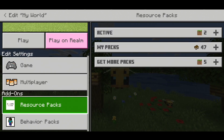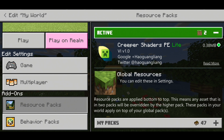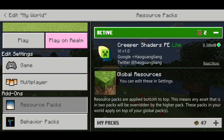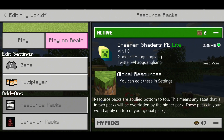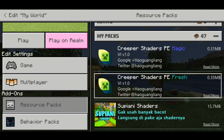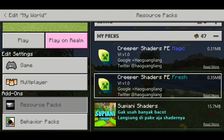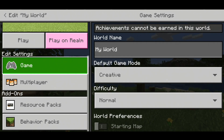Let me show you guys the resource pack real quick. It is the Creeper Shader PE Lite. It's made by — you can see their Twitter down there, I can't pronounce it so I'm not even gonna try. There are actually three versions when you download it: Magic, Fresh, and Lite. I'm using the Lite, so you guys can download it and check out the others for yourself.